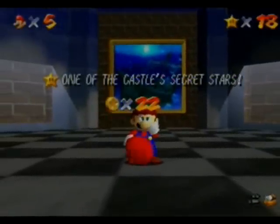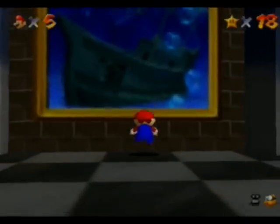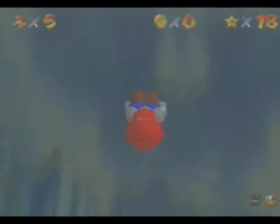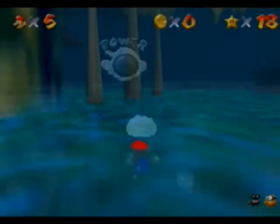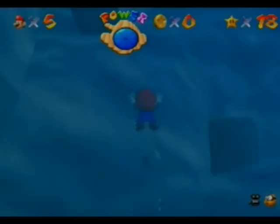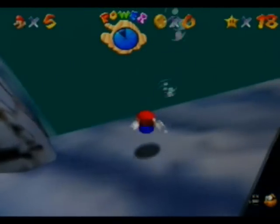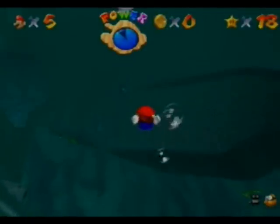Now that we've done that secret star, we can go in here — and I completely missed. Anyway, I do not like this level; this is one of my least favorite levels in the game. Awesome music though. This level is Jolly Roger Bay — it's one of the most well-designed levels, but at the same time one of the most slow-paced. Anyway, secret of the sunken ship.